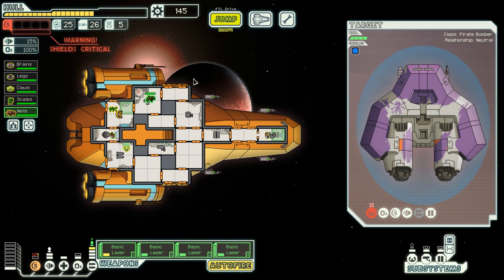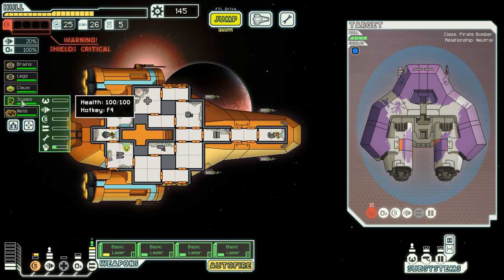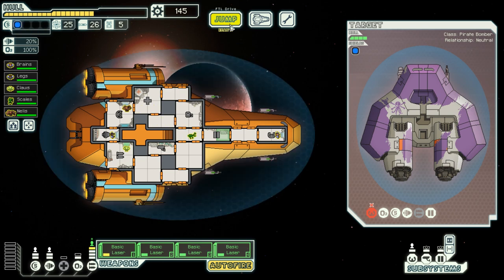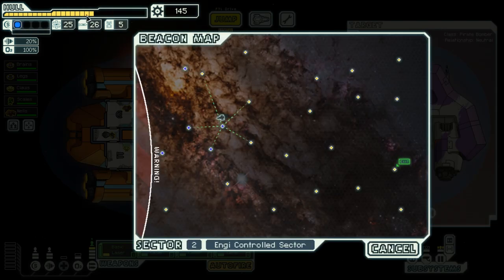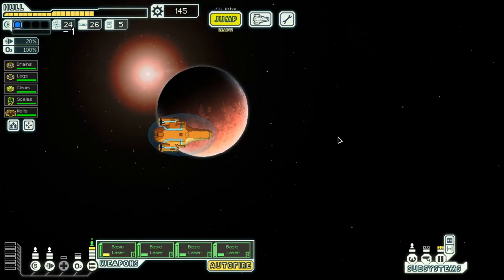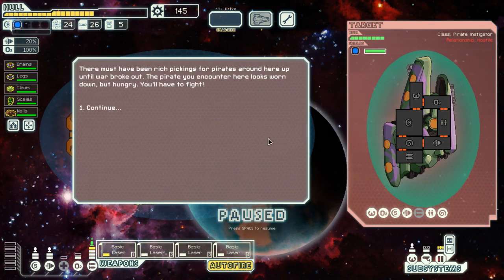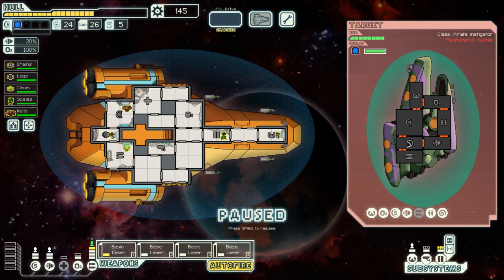Also heal up my rock crew member. Listen to this music — isn't it just so relaxing? Also my hull is in the yellow zone; I was expecting better, but I'm sure everything will be fine. There must have been rich pickings for the pirates around here up until the war broke out. The pirates I encounter look worn down but hungry — I'll have to fight. Another Zoltan ship — quite unexpected in Engi space, and unfortunately it does have mind control. This could be quite annoying, and their weaponry is fairly dangerous as well.